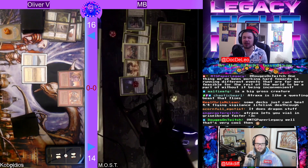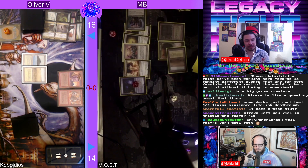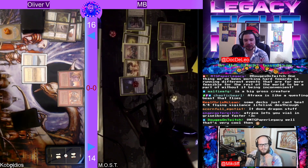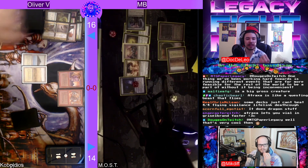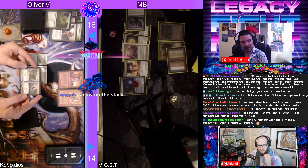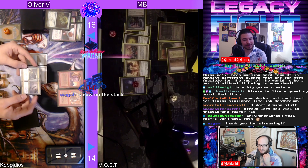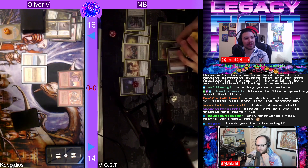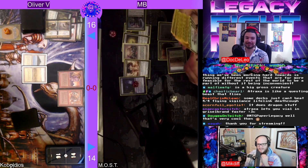These decks are so much fun. This is what got me into Legacy really — you can play a string of creatures that are effective in different matchups depending on what you require, and they're all connected because they're green creatures you can find off Green Sun's Zenith or a Pod or Fauna Shaman back in the day with Survival of the Fittest. That essence of a toolbox-based deck is why it's so attractive. It looks like MB might just be looking for some clarification on Beck and Call — I don't blame him, until I saw it in this deck I don't think I'd ever read it.